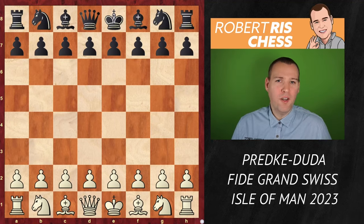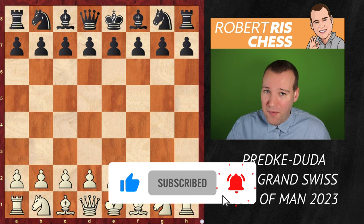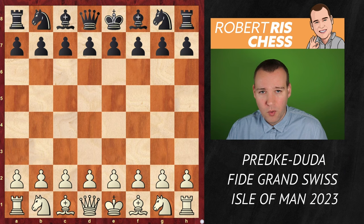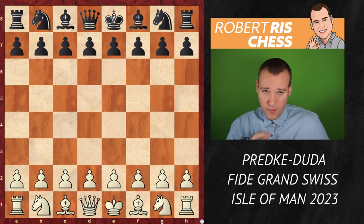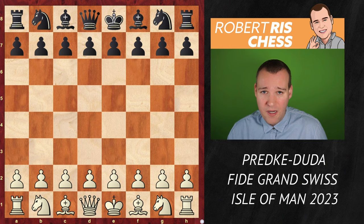I'm going to show you a brilliant attacking game played at the FIDE Grand Swiss on the Isle of Man. With so many great players, there are so many great attacking games, and this is one of my favorites from the tournament so far. It's the game Alexander Predke from Russia, and he's nowadays representing Serbia, playing with the white pieces against Jan-Krzysztof Duda, a top grandmaster from Poland. And this game has it all. If you want to see how you should attack, this is going to be very instructive, because Alexander Predke is just applying very typical attacking ideas — playing with all your pieces and opening up the king's position of your opponent.